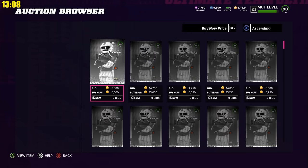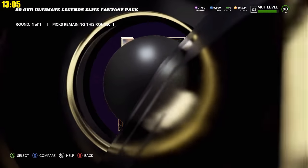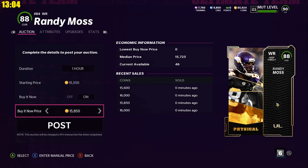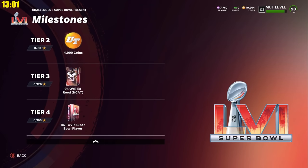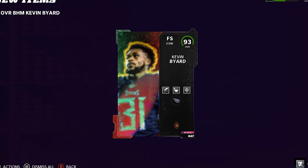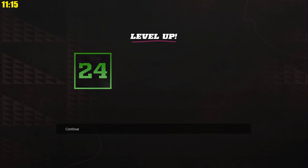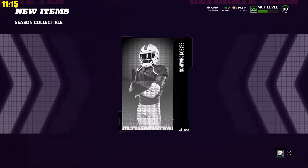Next, I was hoping to be able to complete some of these 88 overall ultimate legends — that's a great coin-making method on Saturdays. However, the ULs that came out weren't so great and the cards were not selling for very much. So we completed about one of them, sold it, and then hopped into the Super Bowl present solos. When we came out, we unlocked our Kevin Byard Black History Month. We're continuing to progress through those challenges, as well as level up. We're up to level 25 and have reaped the rewards of leveling up throughout this journey.